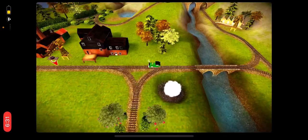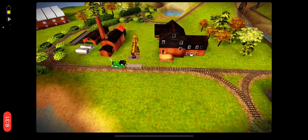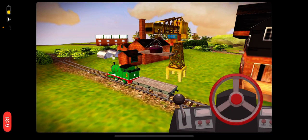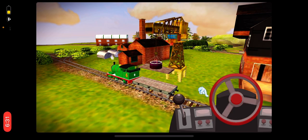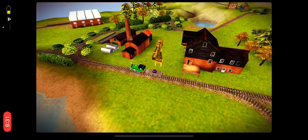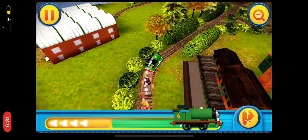This is a boost coin. It will make your engine race faster than ever. What a beautiful cake. The Fat Controller will be very happy. Press on the cake and drag it to the truck behind the engine.